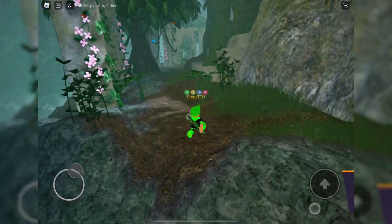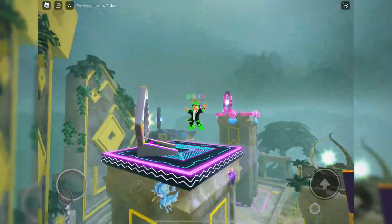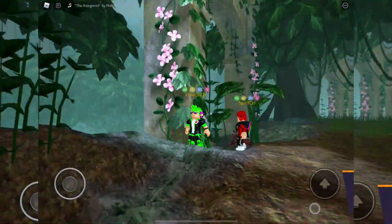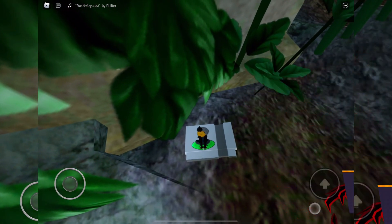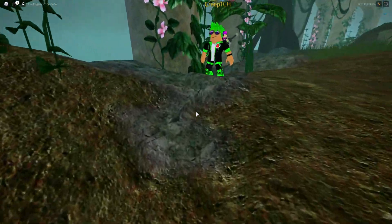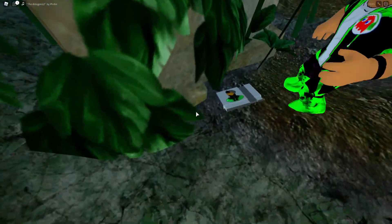The next secret easter egg in the Metaverse Champions hub is near a tree or pillar. If you go over to where the Phase pillar is and run down, underneath this blossomed flower there is a little game cartridge with a little drawn character on it that is glitching. This is the same cartridge found in the Ready Player 2 hub — it may be a reference to a developer who helped out with that event.